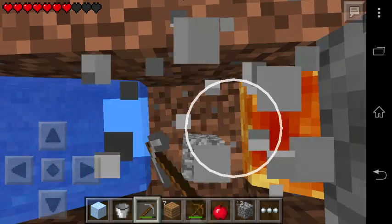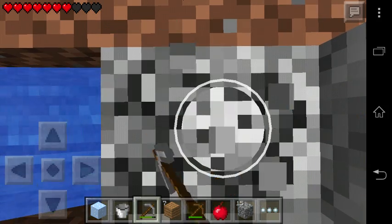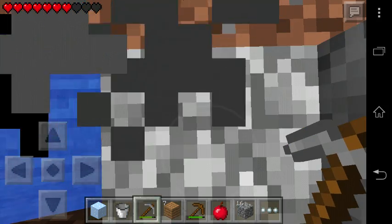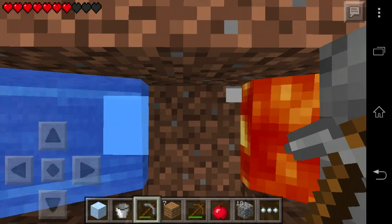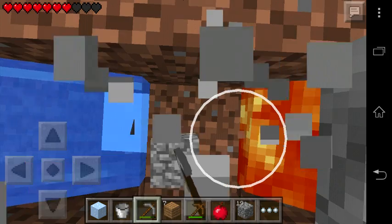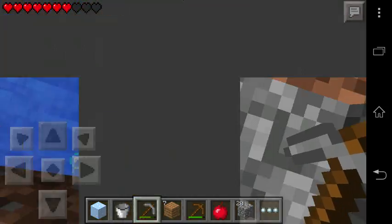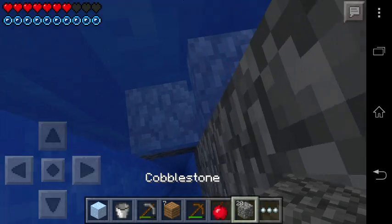We need 20 cobblestone. If there was an automatic cobblestone generator that would be awesome, but there isn't. Well, on PC there is one with a piston, but no pistons in Pocket Edition — maybe in 0.9, but that's the future.